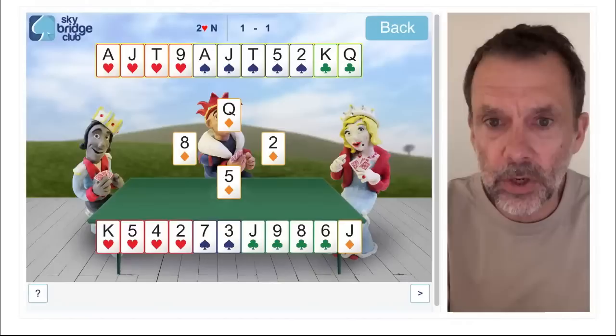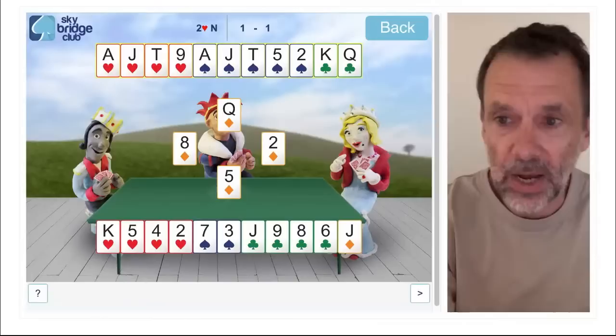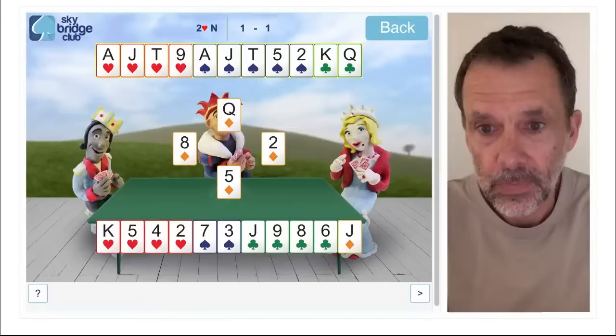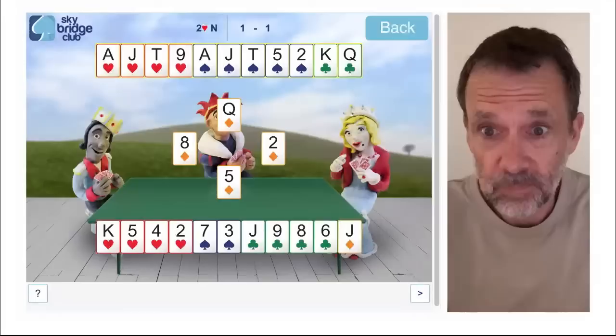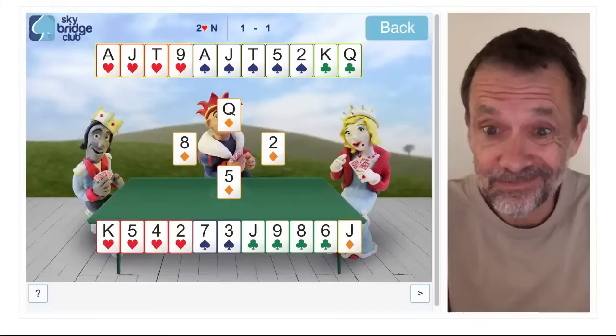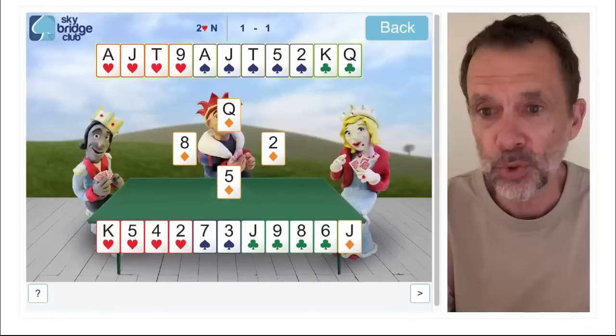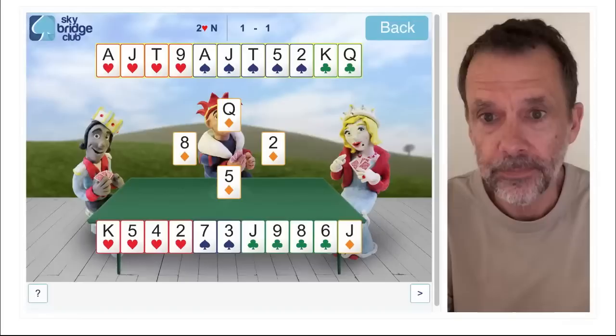We're going to lose two diamonds, we're going to lose a club, we're going to lose at least one spade, we might even lose a heart — so we're plenty high enough. It looks like East started with six diamonds and West started with two. The problem with trying to ruff clubs is that East is likely to be short in clubs, so she's going to over-ruff at some point. We could draw trumps and try to set up the spade suit or the club suit.